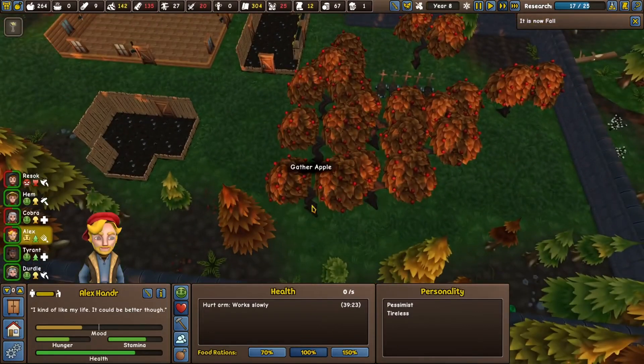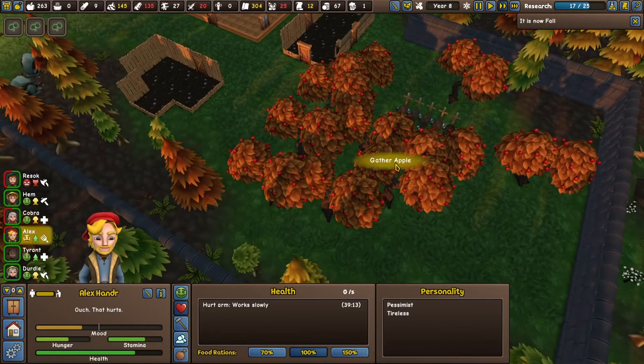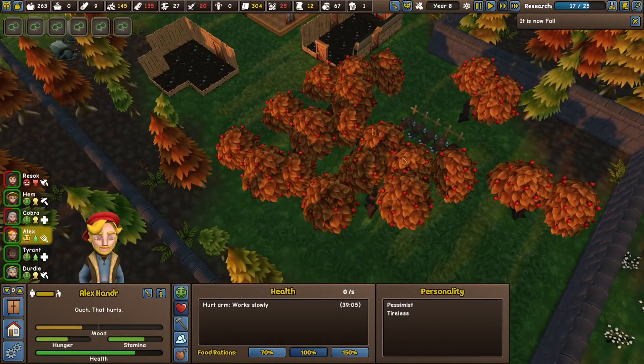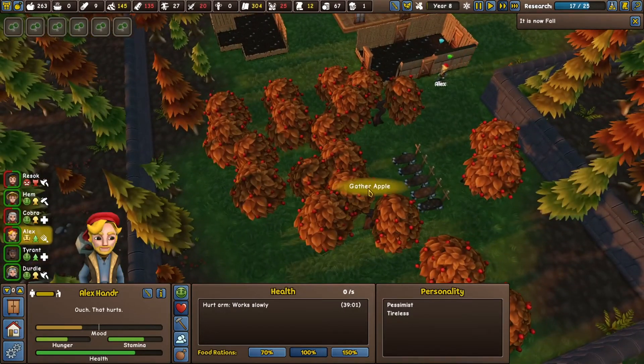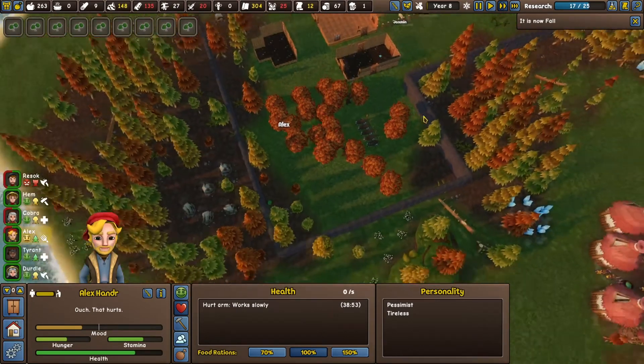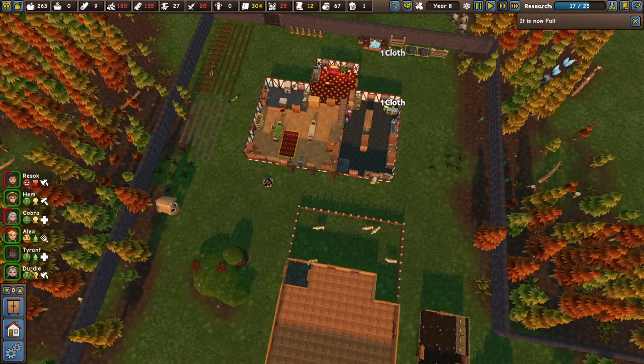I need all these buggers gathered if you kindly would. You have to like wiggle it around so you can see where the stumps are so you don't miss any, but there's like a windfall of apples just waiting to be scooped up over here. Also, we gave Dirtle an extra 50 days I think.